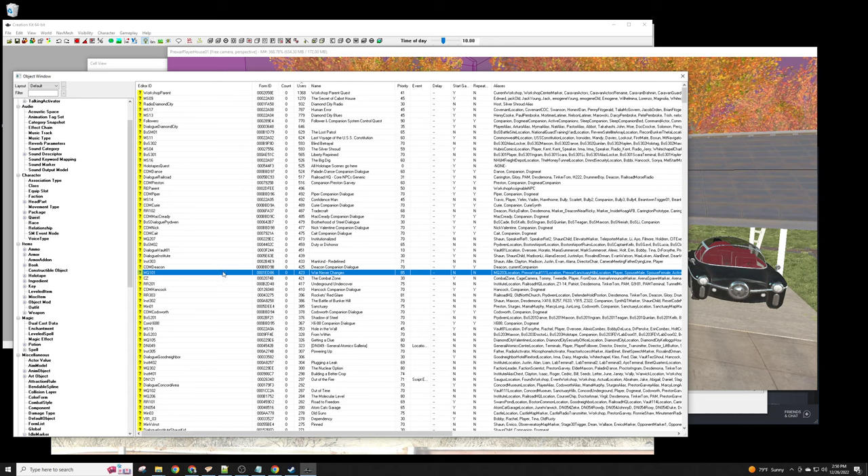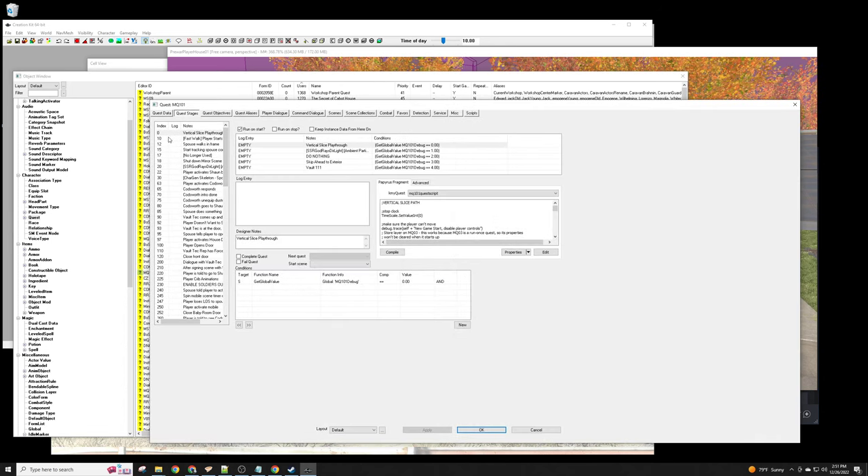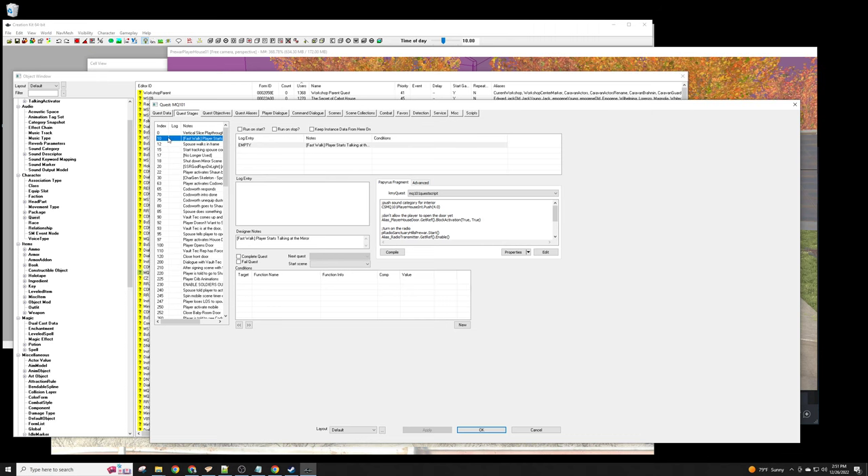We looked at MQ101 and found that's where we want to make the change. What we want is our own quest that starts up when the game starts, tracks the status of MQ101, and if the quest stage is 10 or greater, gives the player a set of eyeglasses. Quest stages are steps — they don't have to be 1, 2, 3, 4 in order, but they are sequential.